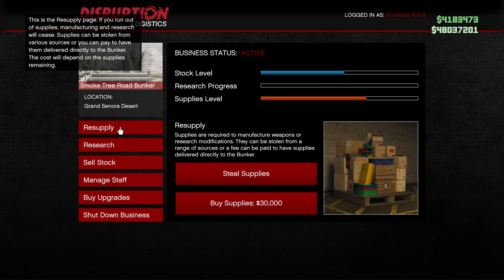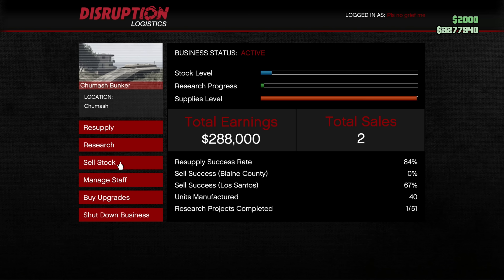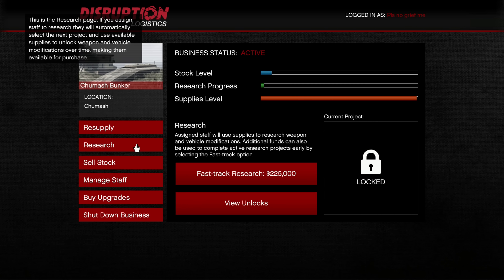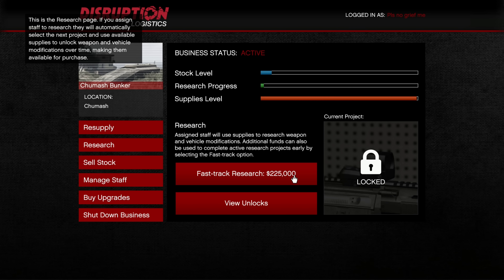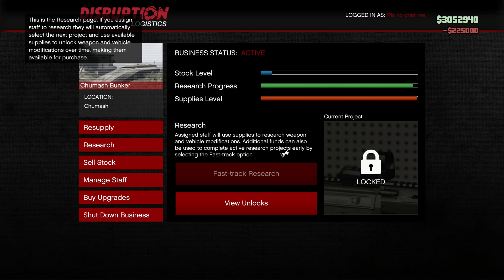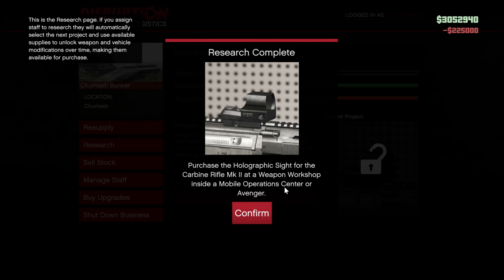Completing a resupply mission can be done as shown on screen. Completing a research project can be done as shown on screen as well. Make sure your staff is set to doing research rather than manufacturing. You can also fast track the research by waiting until there's a little bit of research done and then simply spending $225,000.